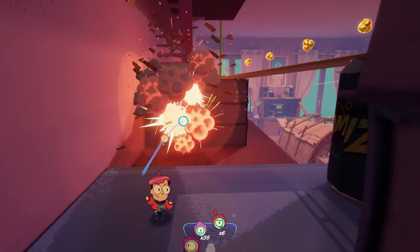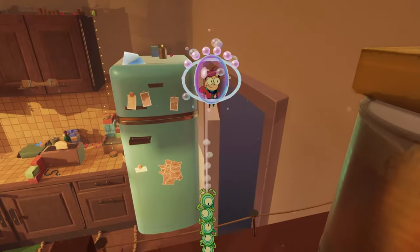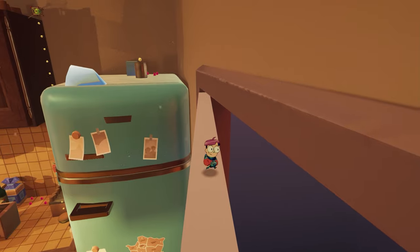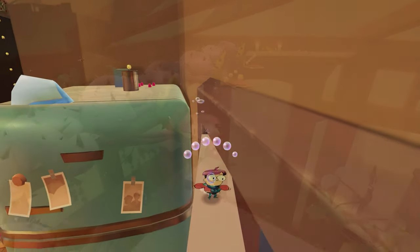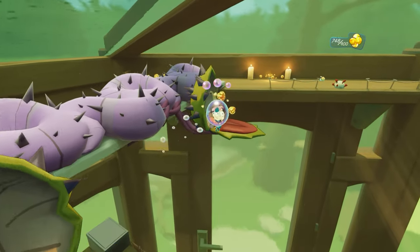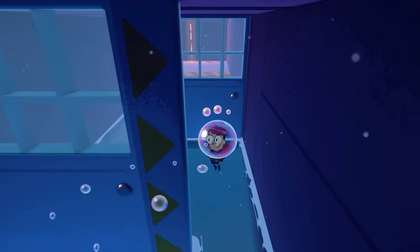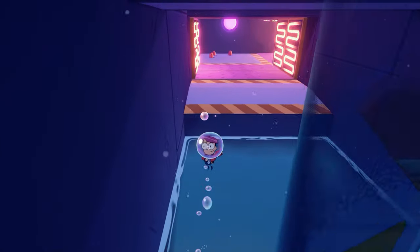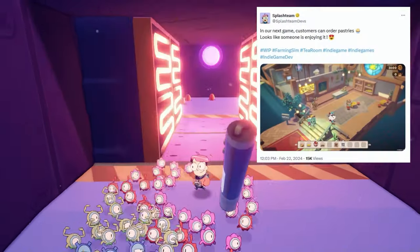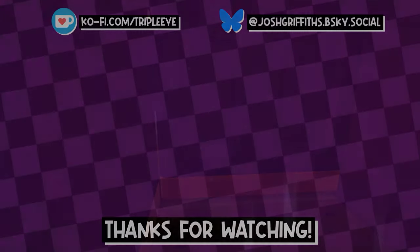Tinykin takes the 3D platformer mold and plays with it to create something familiar but unique. Splash Team's ability to experiment with mechanics from other wildly different games without sacrificing what makes the genre so great is commendable, and other developers should take note. Even beyond the Tinykin themselves, the game is stunning with beautiful visuals, perfect controls and game feel, and a surprisingly deep story. Tinykin really is the most fun I've had with a 3D platformer in a long time. While I'm sad to see that Splash Team's next game won't be a sequel or another 3D platformer, I still eagerly anticipate it regardless.